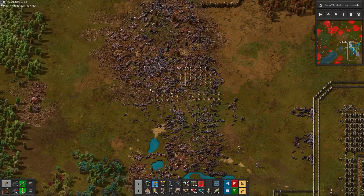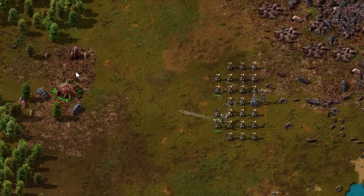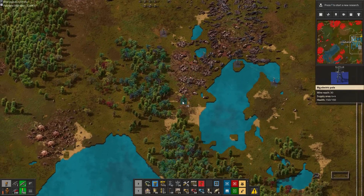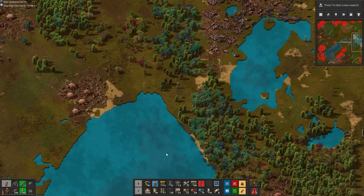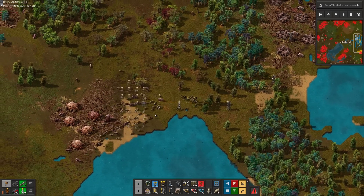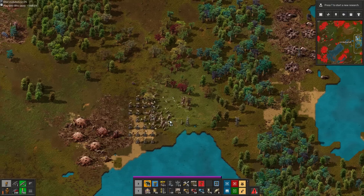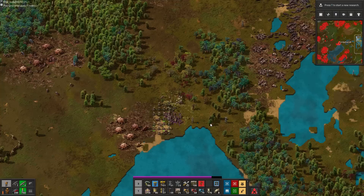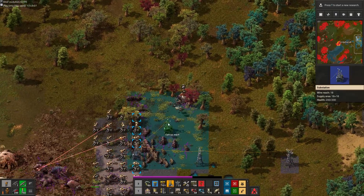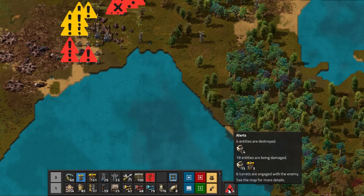Now we need to take on the small expansions, which contain worms outranging us. But we can actually use the rocket launcher to help with that. Another small expansion with only one medium worm protecting it — let's just fully overpower them and place a blueprint right in their face. But the biters are actually smart. Even though the bot tries to place the substation to power the lasers, the spitters physically block the placement, leaving our turrets without power. Once the substation is finally placed though, the lasers quickly overpower the small biter base. We lost 4 bots due to the smart enemy tactic.